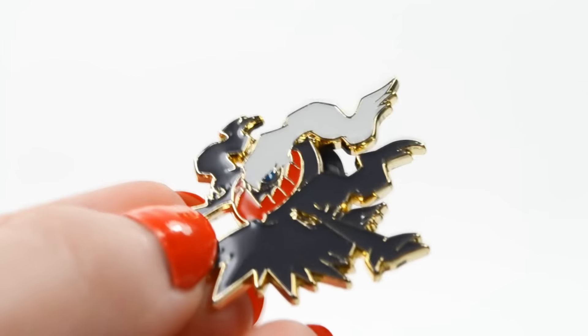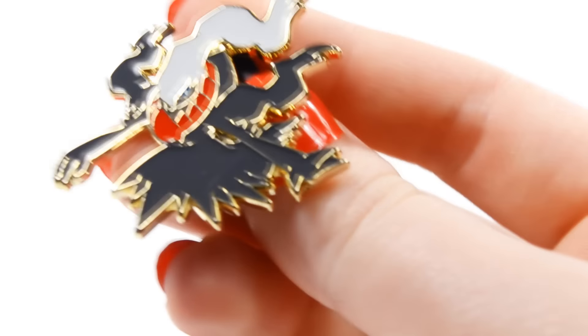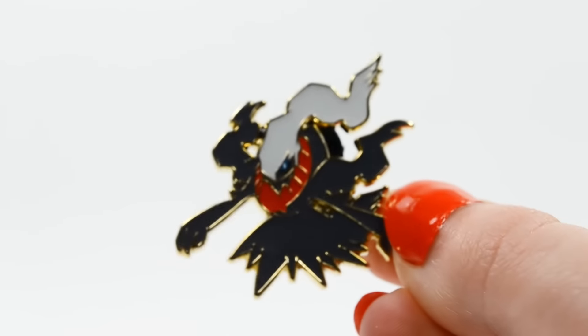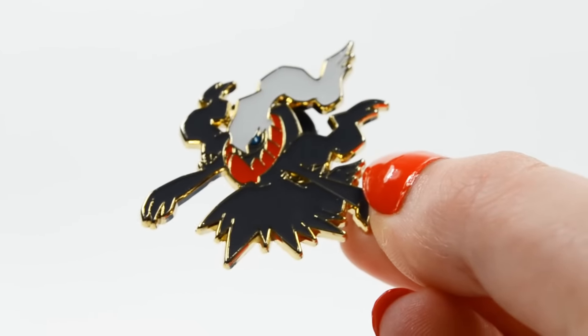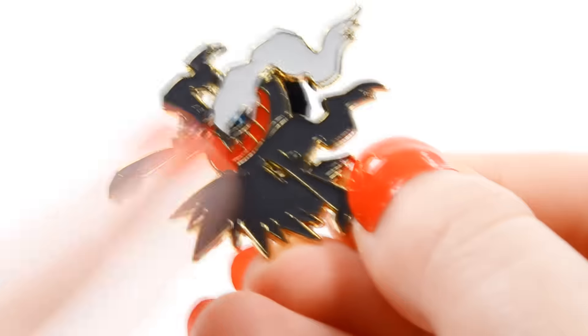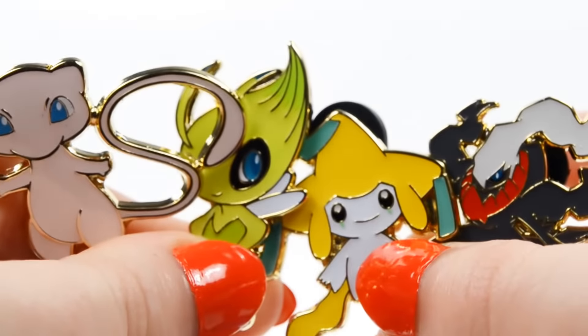So there's the promo card. Now let's look at the pin. This might be my favorite pin yet. I absolutely love the gold outline on this — it really makes Darkrai pop. I like his pose. It's got very nice details; you can still see the blue in his eye right there. On the back we have the shiny gold. Here are all of the pins thus far.